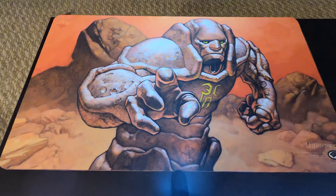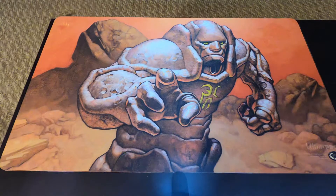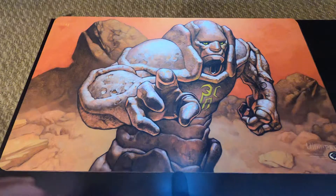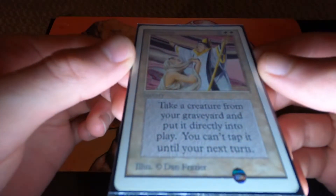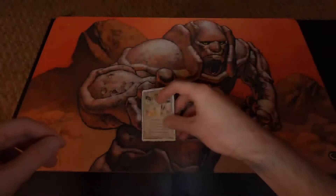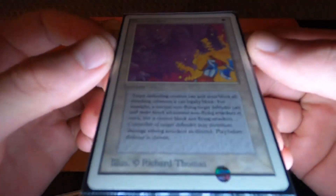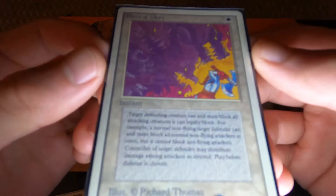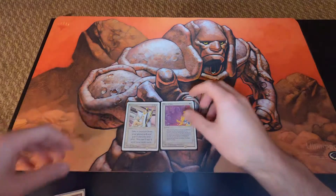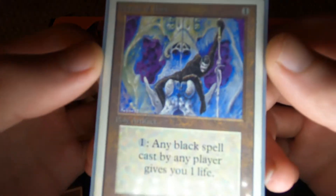What's going on guys, JFruzie Reviews here with another collection rundown. This time we are stepping pretty far back — we are going to Unlimited. Starting off with a Resurrection, a cheaper Unlimited card, followed by Blaze of Glory, which I believe is on the reserve list — one of the cheaper reserve list cards — and following up with Throne of Bone. Very cool artwork there.